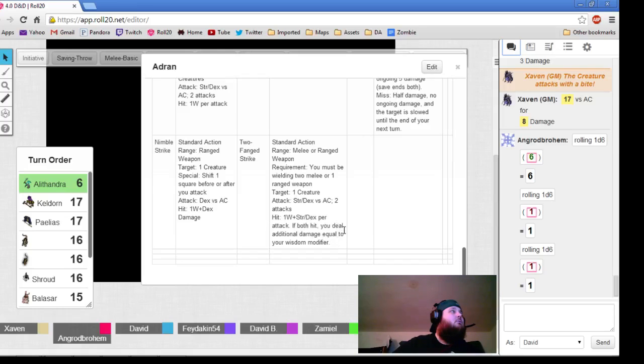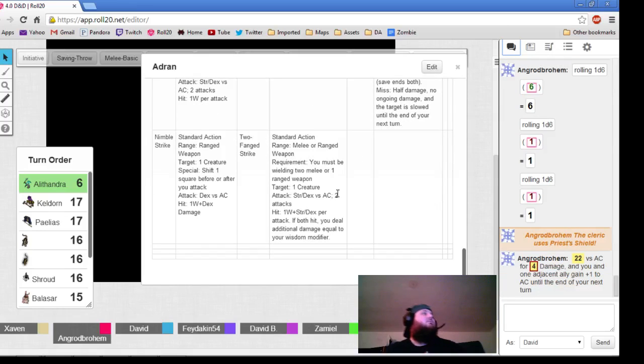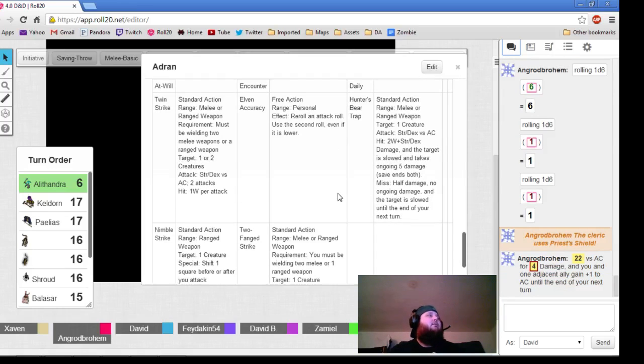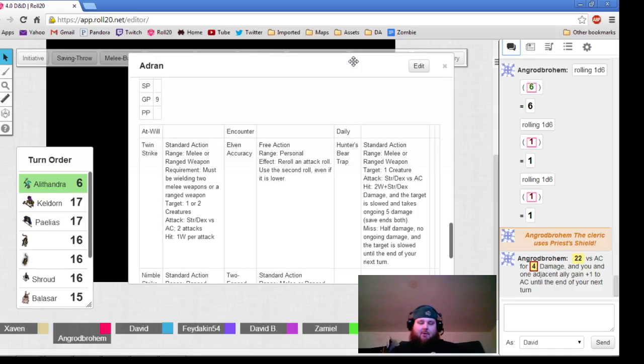One of my allies can gain a plus 1 to AC. He takes 4 damage, and you and one adjacent ally get a plus 1 to AC until the end of the next round.